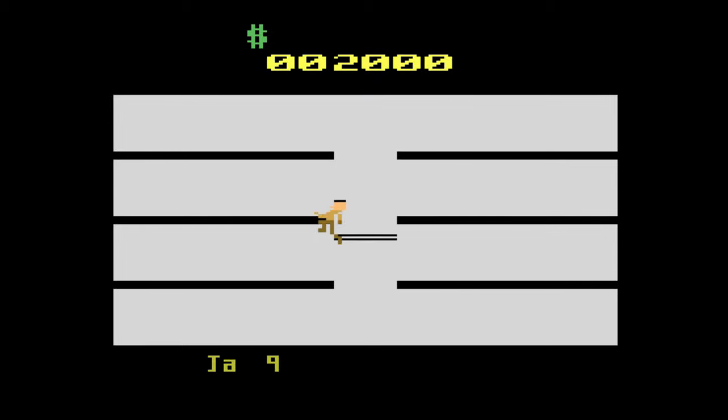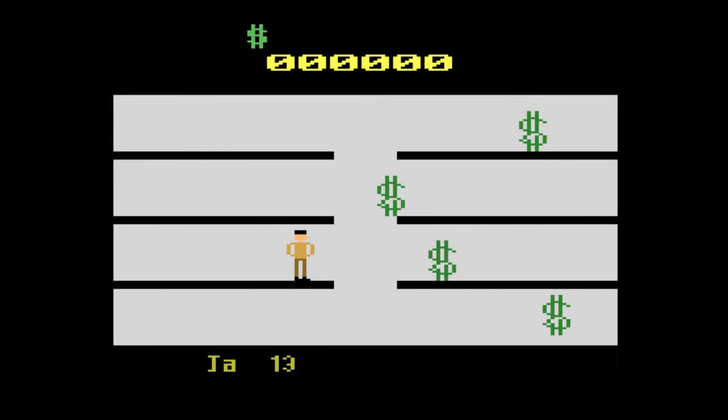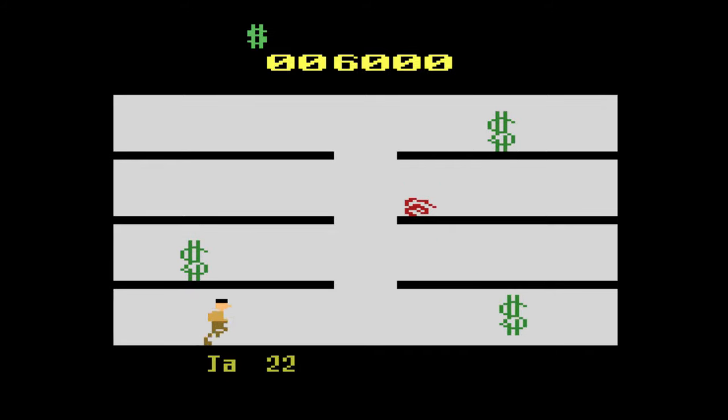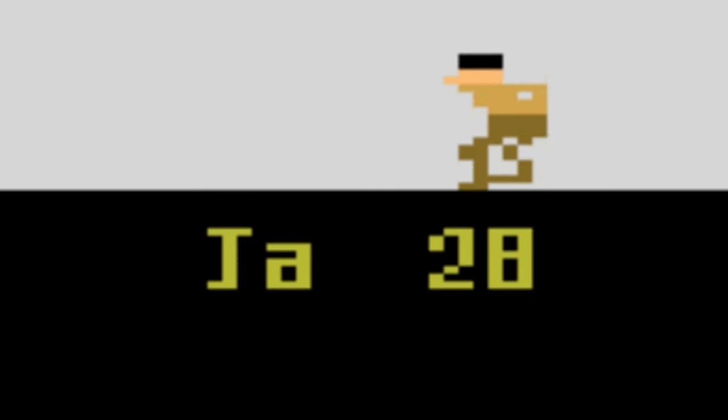...where a seizure-inducing cacophony of icons flash across the screen. They're either dollar signs representing money or this squiggly thing representing government red tape. You need to navigate around the rooms and collect all the money while avoiding the red tape — simple enough.